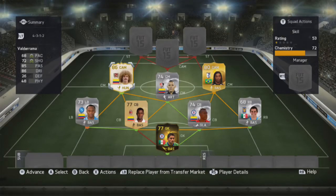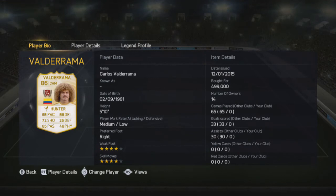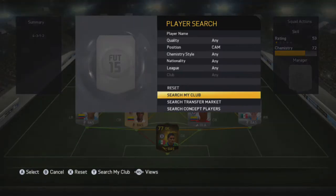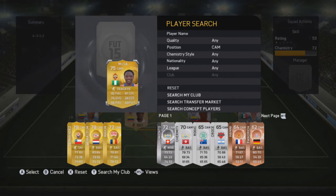And then we go with Valderrama — 4 star skill moves, 85 pace, 86 dribbling, 72 shooting. You will have seen him in another squad builder I did the other day, and he is absolutely awesome to use. He's really fun to play with, and his hair is also really cool.